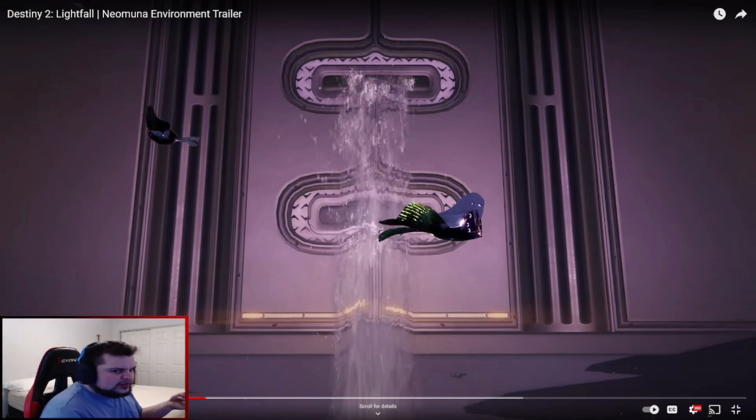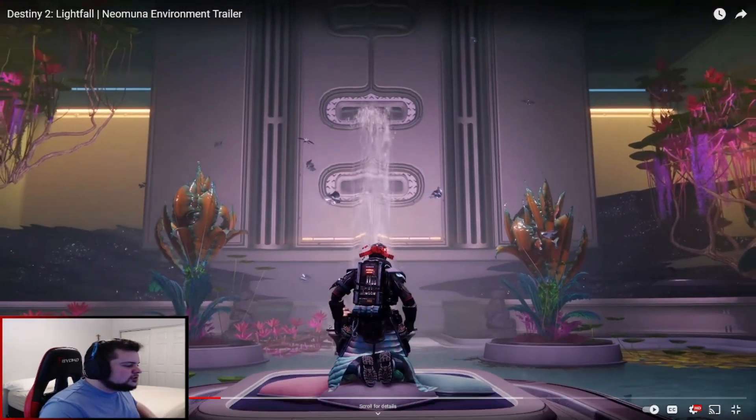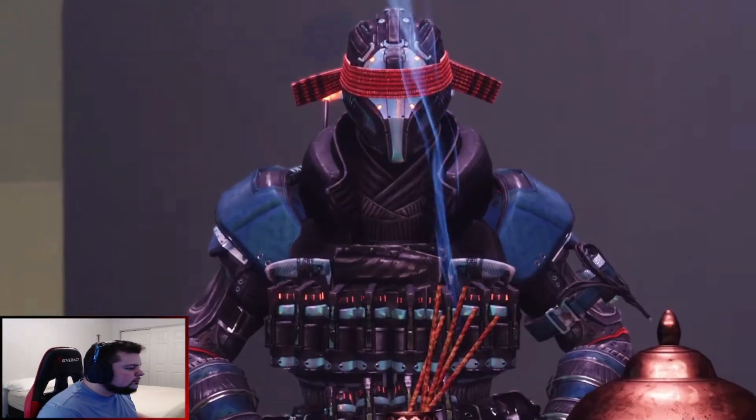Nor have we seen any of them in the Witch Queen. So were they a teaser from the very beginning? That's interesting, because Eramis's character has always said that she fights for humanity, but she's obviously never been directly related to being a Guardian or having access to the Light. So if she's somehow connected with the Cloud Striders, that would make a lot of sense. Cool to see these little guys back.